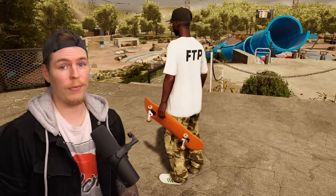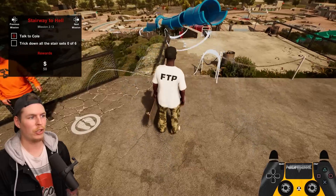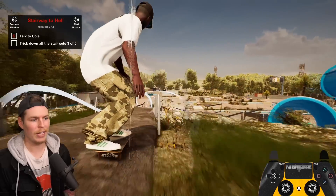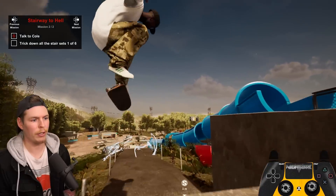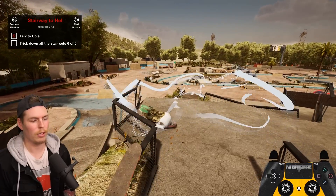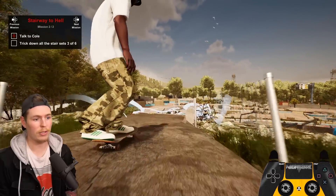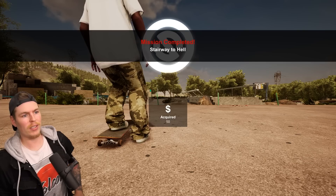There are some Liquid Death fridges right here — very fitting that there are a lot of Liquid Death ads all around because, you know, water park. Cole, what do you got for us? We got to do a trick down every single one of these stairs in one line — Stairway to Hell. The first two aren't so bad, but as soon as you get to the lower stairs you get a lot more speed. You can utilize the braking system by putting your foot down, or do power slides to slow yourself down. You cannot get off your board because that resets it. Three flip, bam, frontside flip, half cab, backside heel, switch 180, and then hard flip down — got it. Stairway to Hell completed.